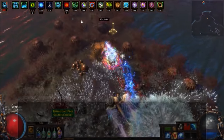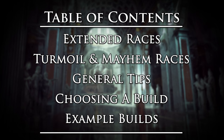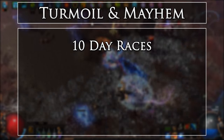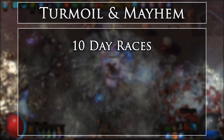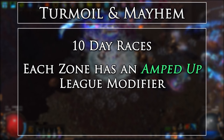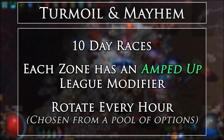Now that we have a handle on what extended races are, which races are coming up? Turmoil and Mayhem are 10-day races that were introduced in patch 2.6 during Legacy League. These races are a compilation of numerous previous leagues, all crushed into one race, similar to a flashback race. Each zone will have an amped-up version of a single League modifier active, and every hour the League modifier will randomly change to a new one.